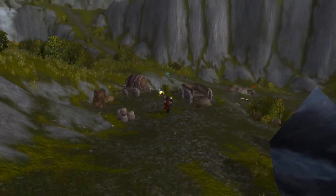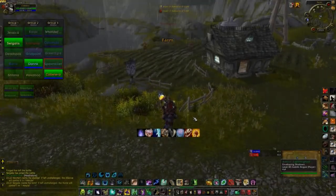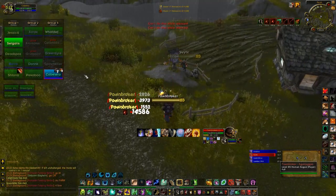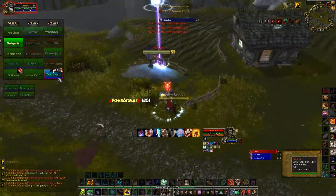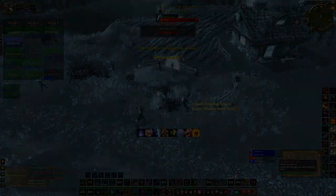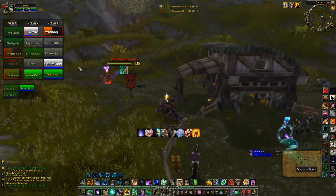In terms of strategy for Arati Basin, there are several options depending on your team's composition. I would say that you should try to capture three bases: Farm, Lumber Mill and Blacksmith. For Alliance, you can choose Farm or Stable, but these three bases are the most important. The idea is to form a triangle of bases. If Lumber Mill doesn't work out, you can substitute it for Mines and stay with Farm, Blacksmith and Mines. It's much easier to defend three bases in triangle form than in a line.